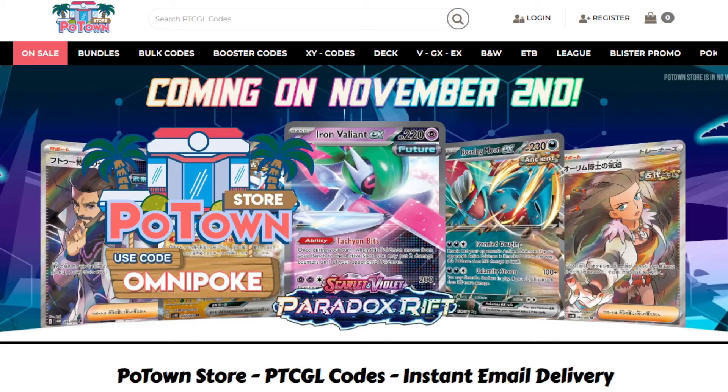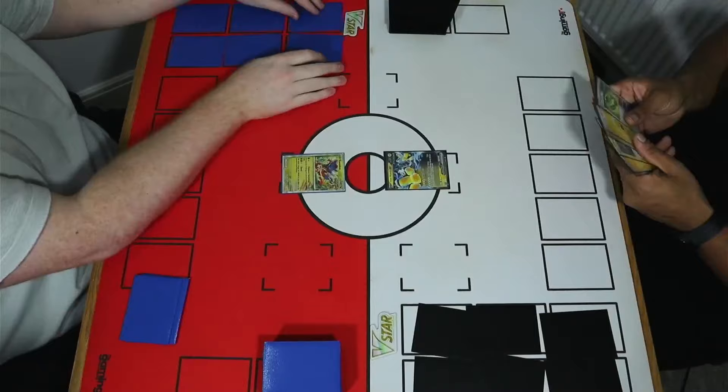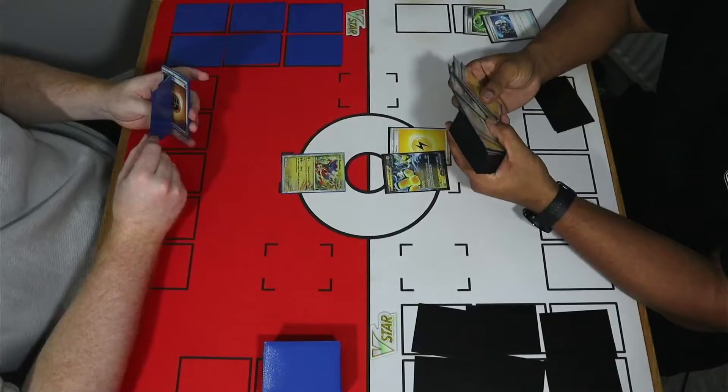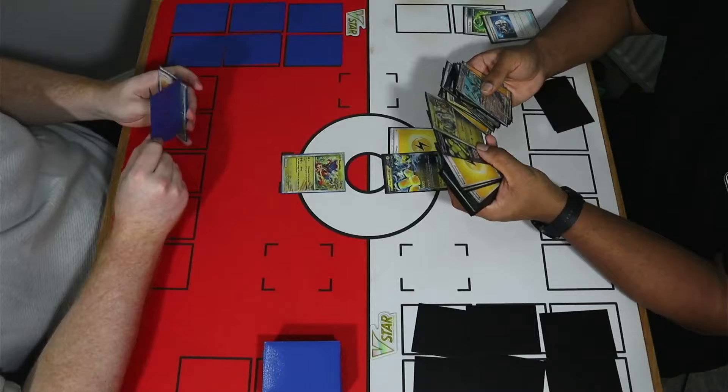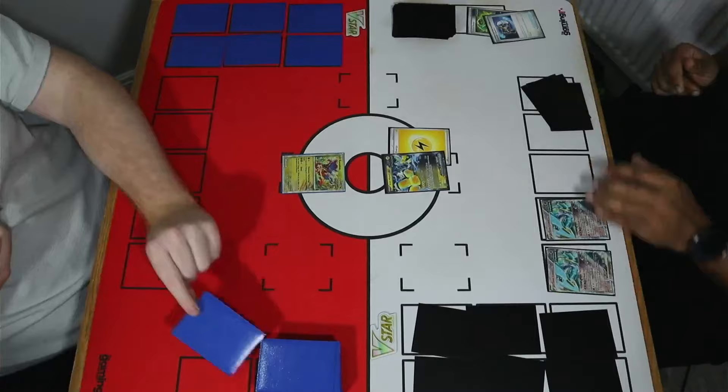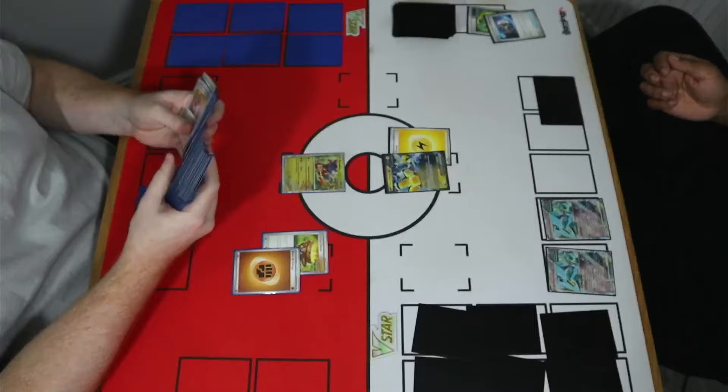We are getting things underway with game one. Shay is on the right playing the Future Box and I'm on the left playing the Ancient Box. Shay has led out with an Iron Hands EX and has a Techno Radar. He's going to pitch a Countercatcher — he does play the full four copies — and can grab two future Pokemon immediately, which is a really great start. We're going to see a couple of the Iron Crown EX, which are really important cards to improve the damage output of Iron Hands. Ampy very much is 120 base, so pushing that into the likes of Coridon and Roaring Moon is going to be pretty important.